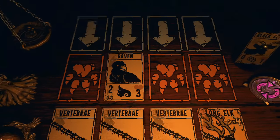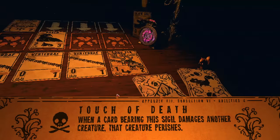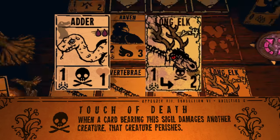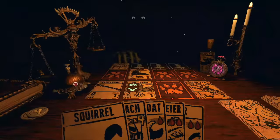First I want to look at what I believe is Inscryption's most underrated sigil: Touch of Death. This sigil is found on the Adder and the Long Elk, and it instantly destroys any card that they attack, regardless of the target's health. It can even be used to one-shot the moon in Act 1.